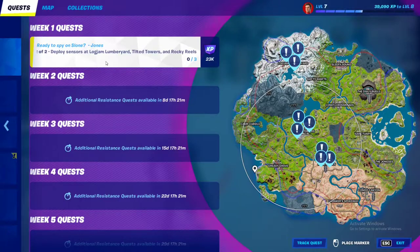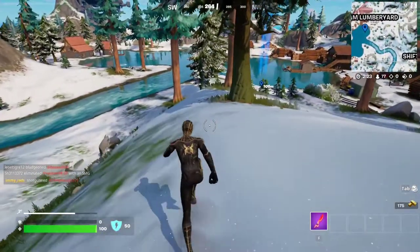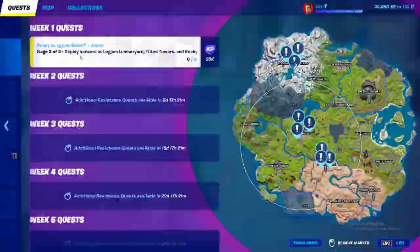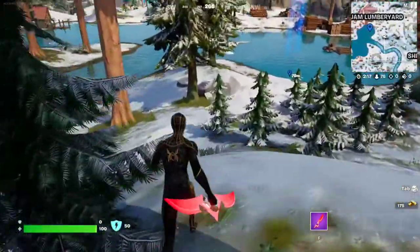For stage two, you have to deploy sensors at Logjam, Tilted Towers, and Rocky Reels — that's why I said you should start here. In each location we're going to deploy one sensor. The first one is right on the edge of this lake.